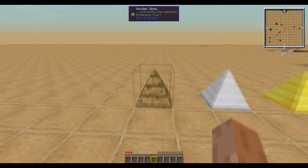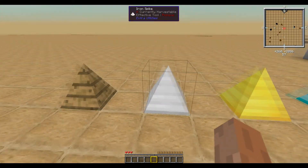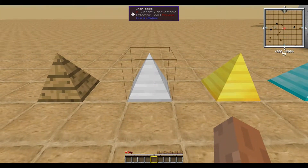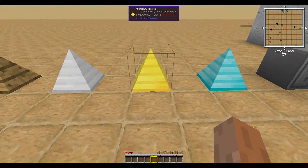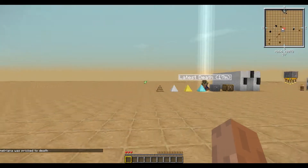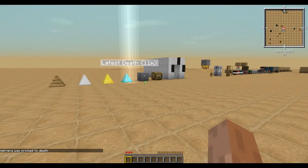First up we have the Wooden Spikes. They do half a heart of damage every time an entity touches them. Next up we have the Iron Spikes which deal a heart and a half. We have the Golden which deal two. And then we have the Diamond which will just straight kill me when I have three hearts — I believe it deals four hearts of damage.